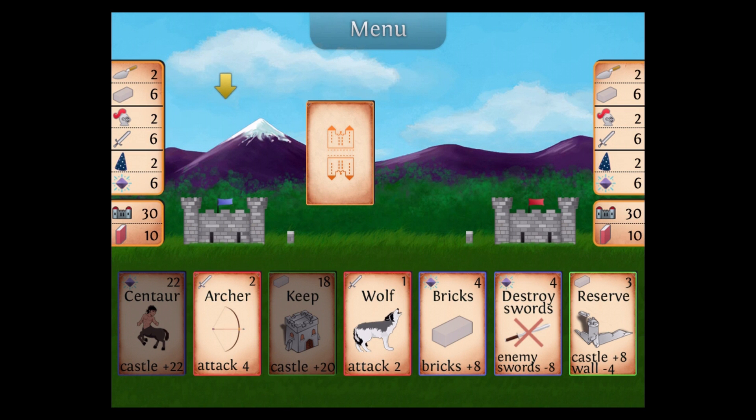In the top we have trolls, which act like laborers — sort of builders. Below that is bricks, and laborers produce bricks every turn. Below the bricks are the soldiers, and the soldiers produce swords every turn. We also have wizards, and they produce magic each turn based on the number of wizards there are, and that applies to the other two types of resources as well.